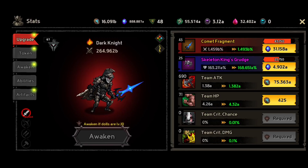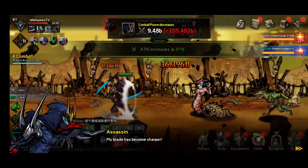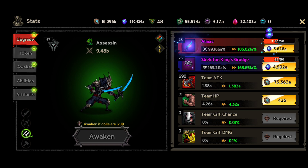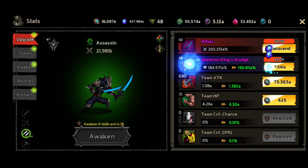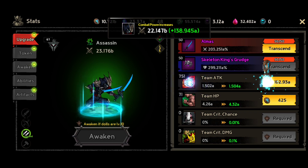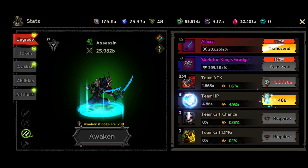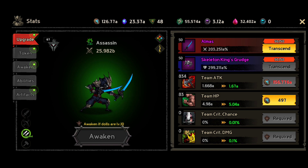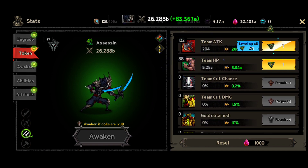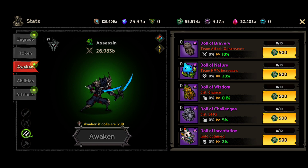If you start the game, please select the assassin — it will be faster and he has a higher critical chance. In the stats screen you can do proper upgrades: increase his damage, increase his health, and the team attack and team HP that apply to all heroes. You'll have tokens for team attack and team HP that you can assign to a specific hero.